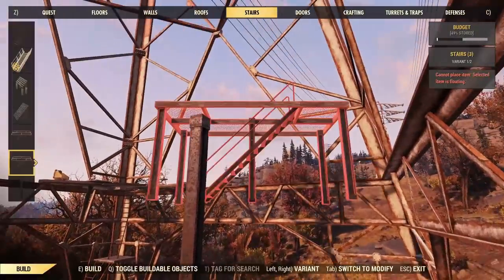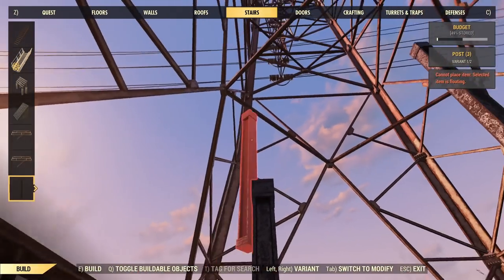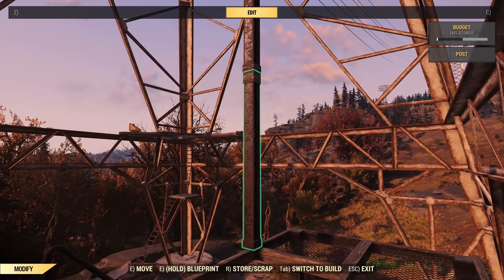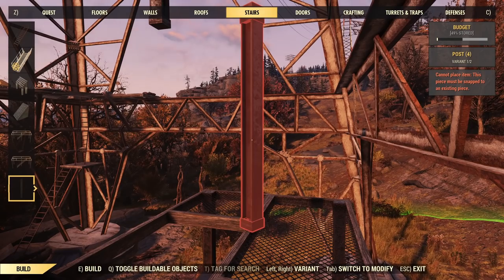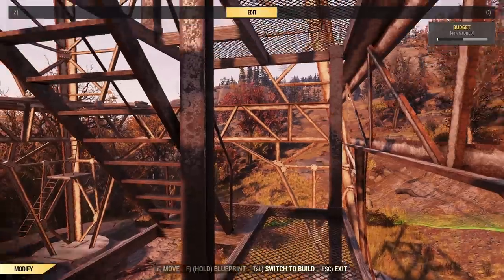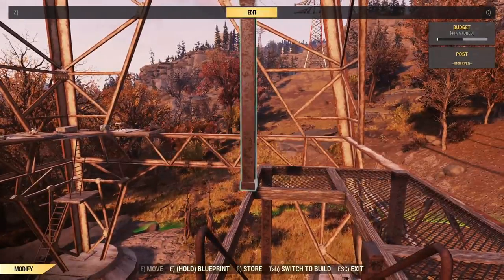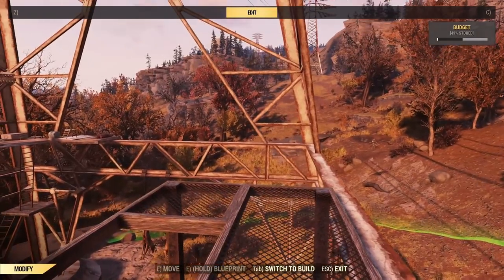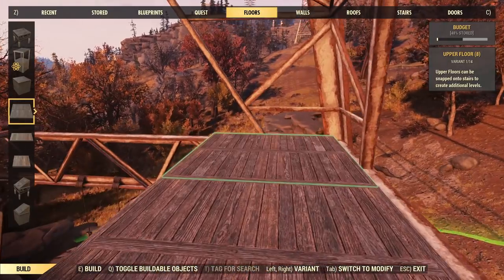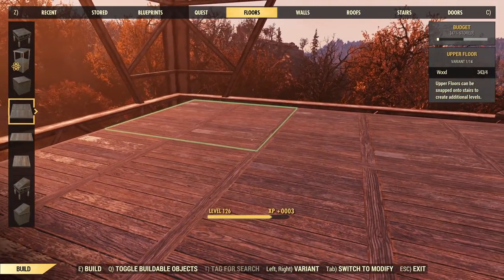We'll head up here and repeat the procedure one more time — stick these on top, come on, there we go. Whip these out and we should be able to put the staircase in. Doing it the hard way by standing on the staircase here, but it went just fine. Pull these posts off and we have our stairs up to the appropriate level. It looks better than trying to go around in a circle using the other type of stairs — that just takes up way too much space and looks messy. So quite happy with that. Let's get our floor put in.